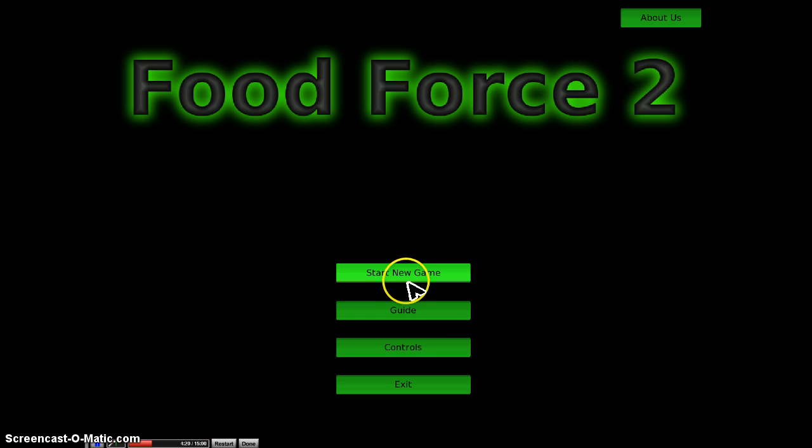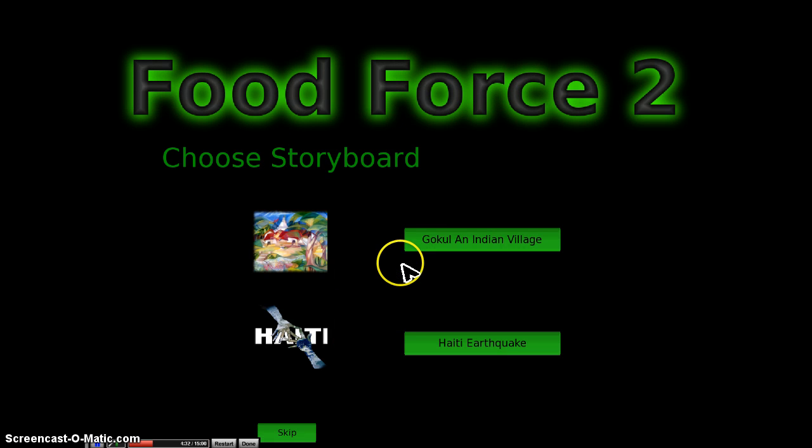Let's go through and take a look at the beginning tutorial — it really walks you through nicely and gives kids a sense of what they need to do step by step at a slow pace. You have two choices of stories: the Gokul Indian village or the Haiti earthquake scenario, where you're going into a village that has been decimated and you're helping it to rebuild. We'll choose the Gokul Indian village.